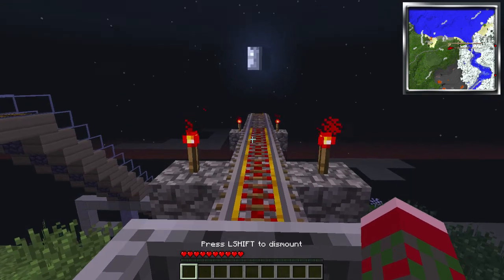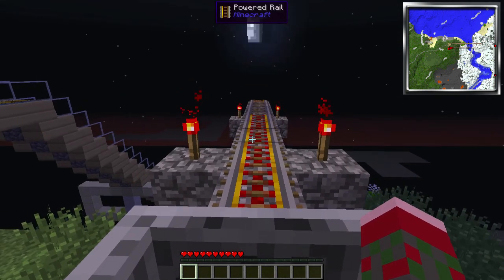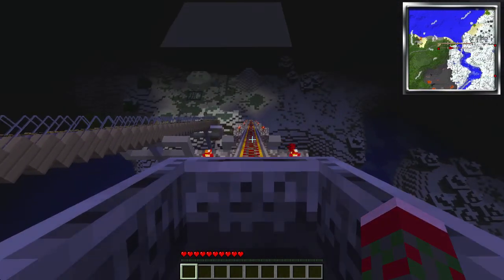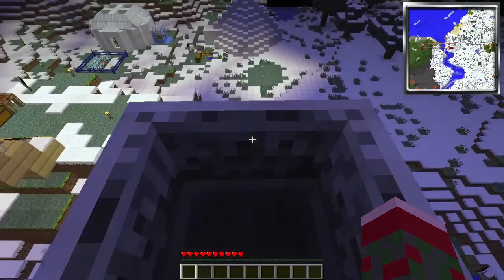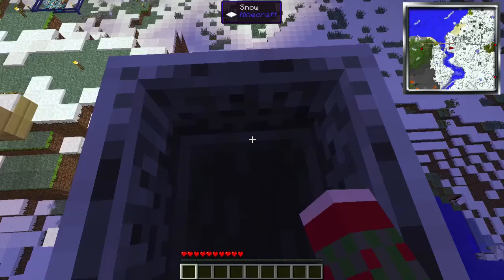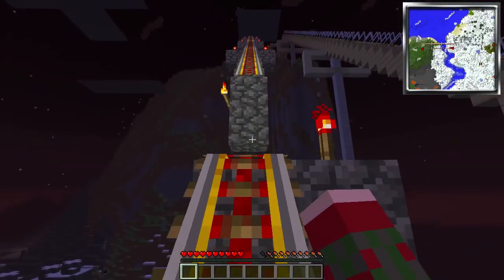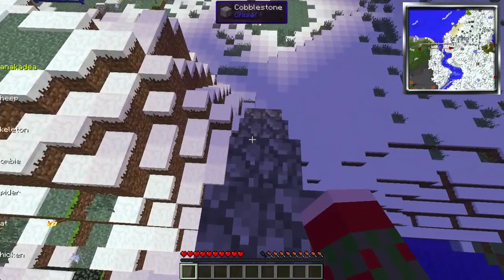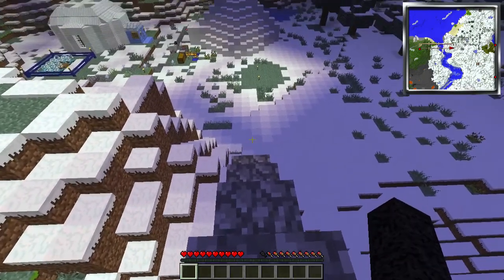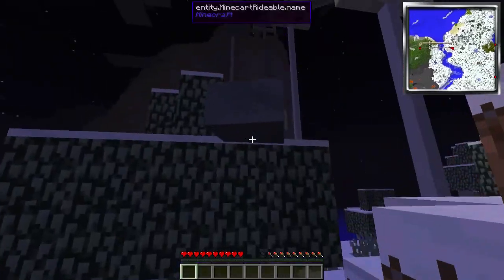I've got a gap down there of three blocks and there's actually some powered rails on the other side of it, so if I make the jump successfully I should continue accelerating after I clear the gap. I'm approaching the gap. Awesome! That was really cool. I did actually continue accelerating after this much of a gap. I like that. I think that has a lot of possibilities if I ever decide to make a roller coaster or something. I just jumped a minecart!